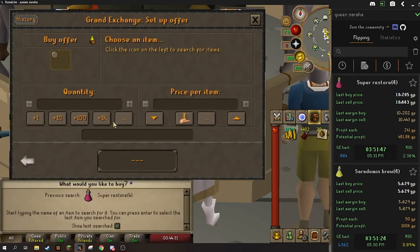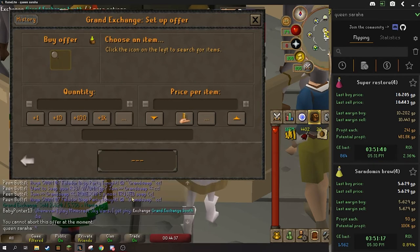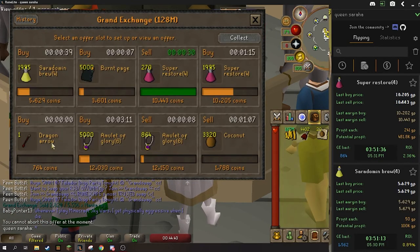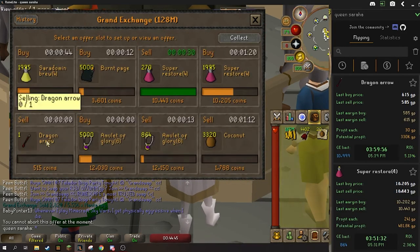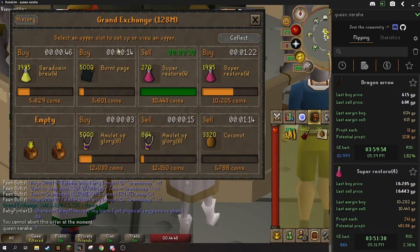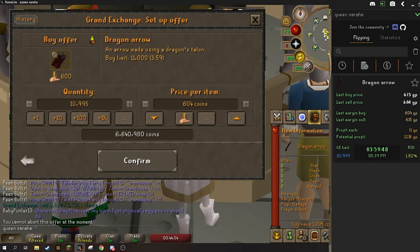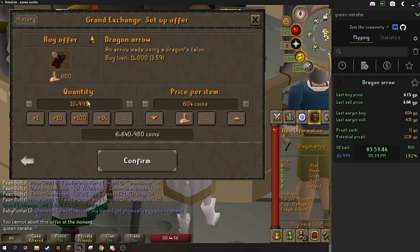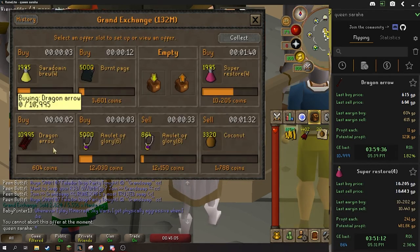Another one we're going to check out — dragon arrows. I have not had the best luck with them recently, but overall in the long run I've had consistency with the dragon arrows — besides for the past two weeks or so. We'll check them out and see what we can get. An 11 GP margin on the dragon arrows — that's not bad at all. Saving like three or four from the limit — it's only 6.6 mil, and you can get 121k profit back. So we're going to go ahead and try and see if we can get them to flip.